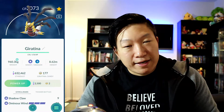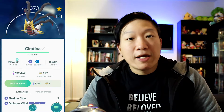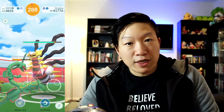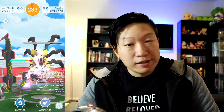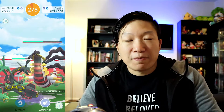Hey, how's it going everyone? It's me, it's Count, here with a brand new Raid Guide video. Today I'm going to be telling you how you can duo Giratina Origin Form. This is one of the most coveted legendaries in Pokemon Go, mainly because it is a very powerful Ghost type, and a lot of players use this Pokemon in the Master League. So if you want a really good Giratina Origin Form, or if you want its shiny form, and you want to use the minimum number of trainers as possible, then pay attention to this video. But without further ado, let's jump right into it.